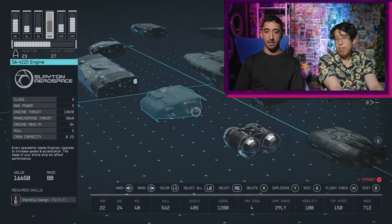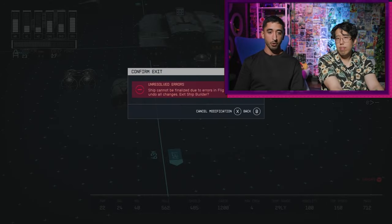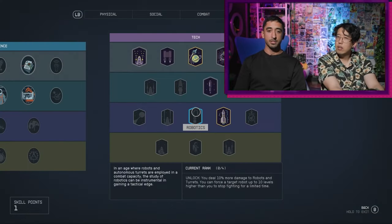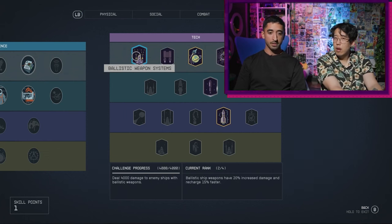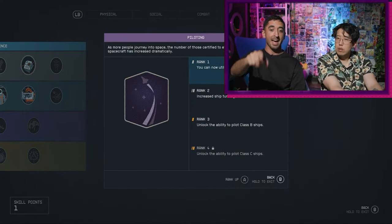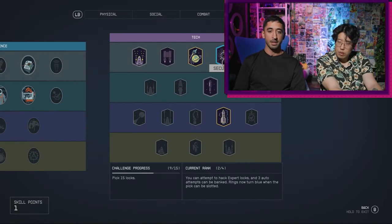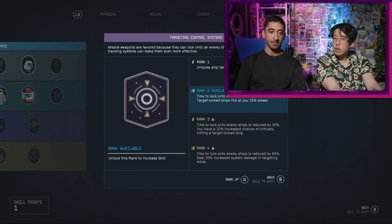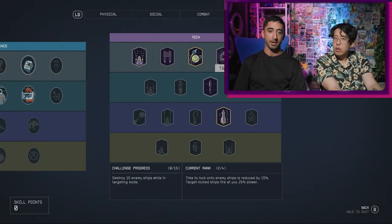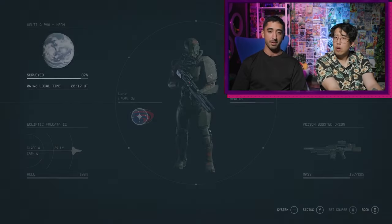There are going to be enemies attacking you constantly, so spaceship skills are an important part of the game. Most of my skills are in the Tech section, which is where all the spaceship ones are. Ballistic weapons damage, unlocking better ship classes, ship targeting functionality, slowing targeting lock time, and shield capacity — these are really good skills. You really want to engage in spaceship combat to level these up.